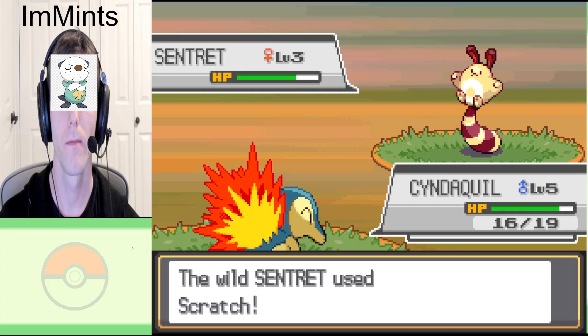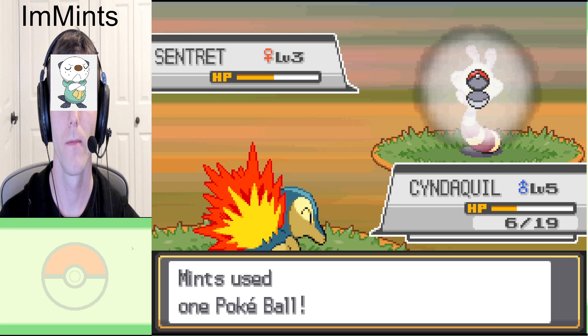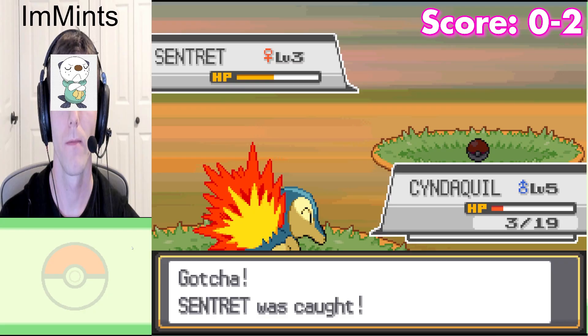Wait, I kind of like this shiny sprite for Sentret. Isn't it just more yellow? It reminds me of Strawberry Shortcake. No way a Sentret breaks out of a Pokeball. Oh, it's a shiny Pidgey! Come on, dude! Out of all the ones you could have given me! That's two. You feeling the pressure?